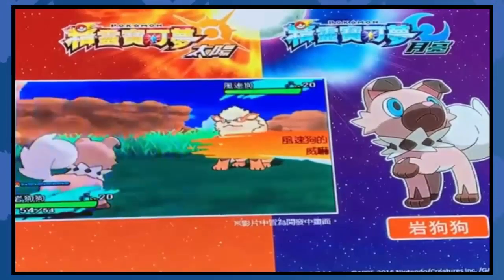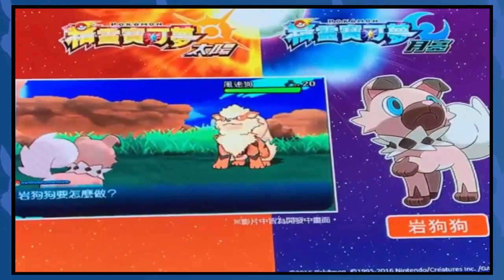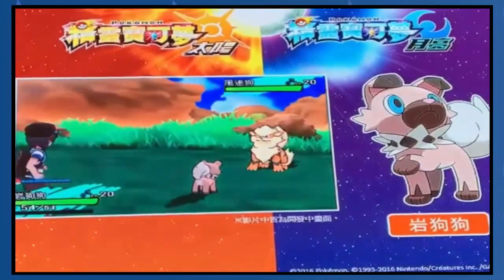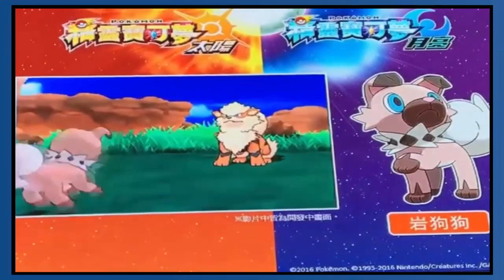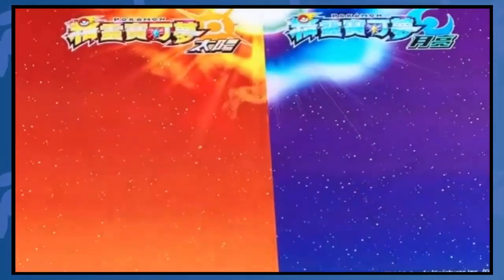And obviously that's Intimidate. I love the ability effects on this game. I love how it just all looks — I think it looks really, really good. And I don't know what move Rockruff is using here. It might probably be Bite, I guess. Bite or Crunch, most likely Bite.